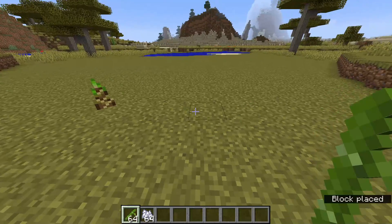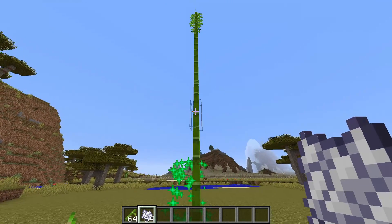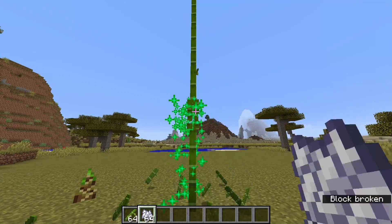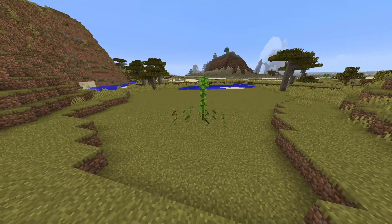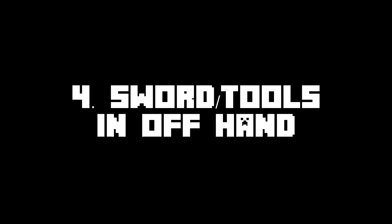Bamboo is a plant that you can use bone meal on, because it is known as the fastest growing plant in Minecraft. But why would you waste your bone meal on bamboo when you can use it on something else?